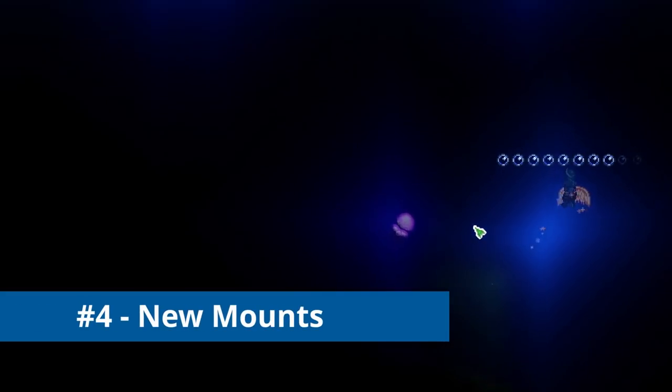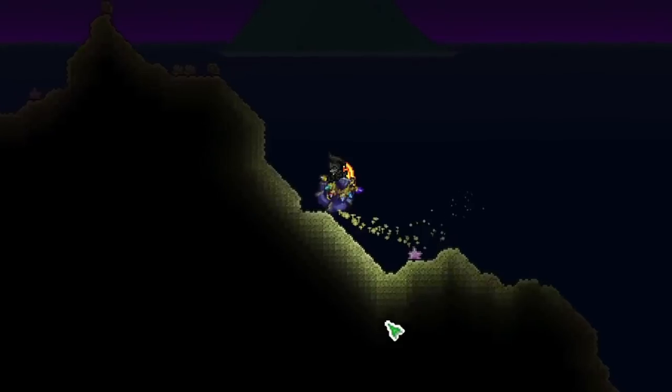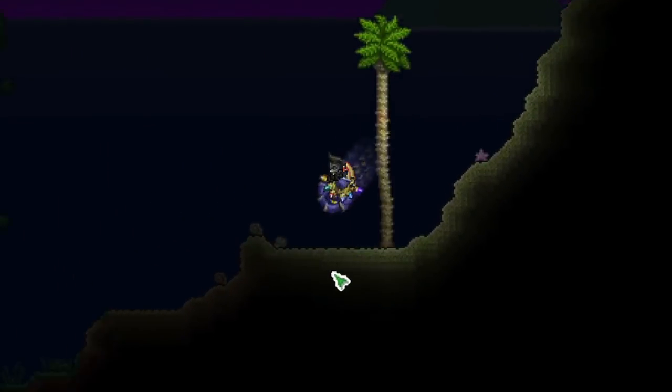My fourth favorite thing about the new mod update are the new mounts. Right here we've got a Manta Ray, and it can only be used underwater. It's crafted from coral and shark fins — super easy to get and something you can get pretty early in the game. It's really fun to use and gives you unlimited breathing underwater. I love all things ocean, so I'm really happy they added an ocean-based mount. And there is also a mount from the Scarabius boss, which rolls and you can do damage rolling through enemies.